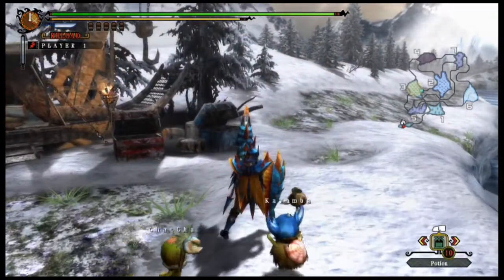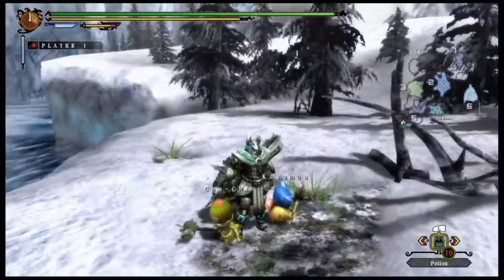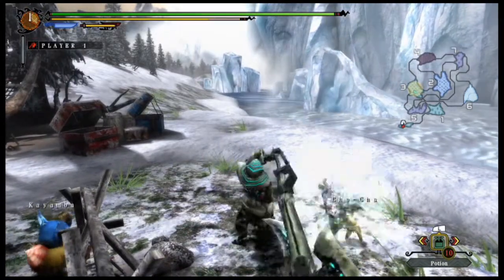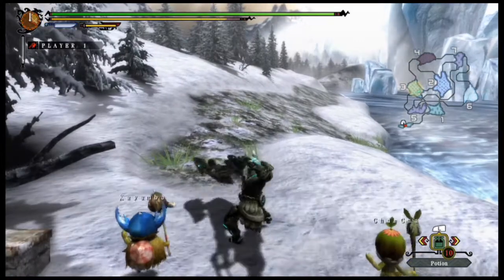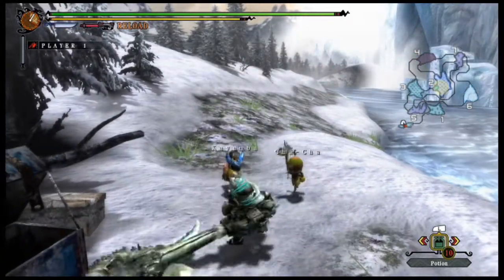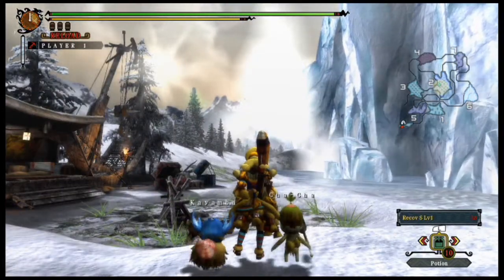You can see that the gear for the Lagiacrus stuff did change as well. Here we are with the Switch Axe. The Switch Axe is basically the same thing, but I want to note that the Sadius gear's helmet did change — it kind of looks like a fox helmet now. The Switch Axe is basically the same as it was in Monster Hunter 3, and you can still switch it over to the sword mode.